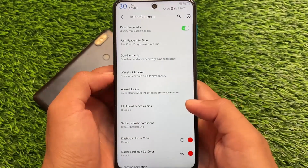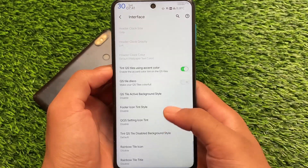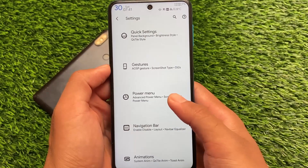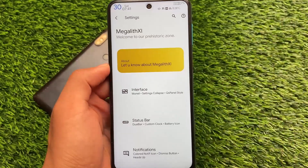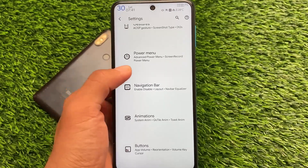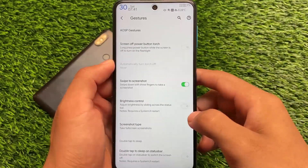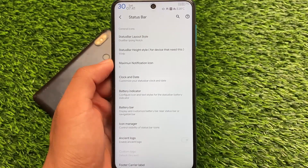In terms of customization, I don't think I need to show you anything because this ROM is just a hub of customizations. The Resurrection ROM was also great but that's based on Android 10. For Android 11 base custom ROMs, this ROM has just no competition in terms of customizations — there are so many that you get confused while applying them. It includes RAM-related customizations like RAM icons, RAM size icons, quick settings, and a lot more things to explore.